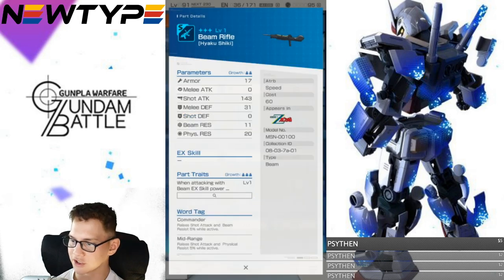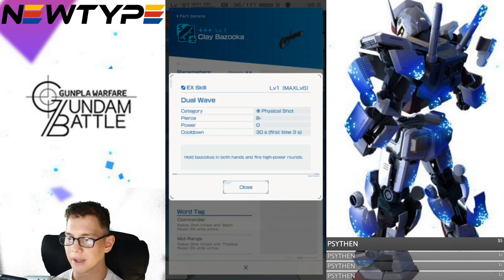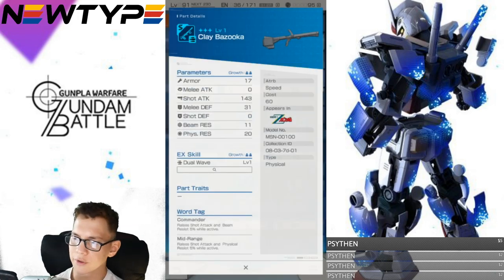I don't know the max shot attack yet, but this may be a really good beam rifle out of the default 3-stars. At level one it's 8%, so it might go to 17 or even 20% at level 10. For the clay bazooka, you have Dual Wave — a physical shot at B-minus on the piercing, basically holding bazookas in both hands and firing high-power rounds. It kind of reminds me of the Camphor's ability, so not too bad.